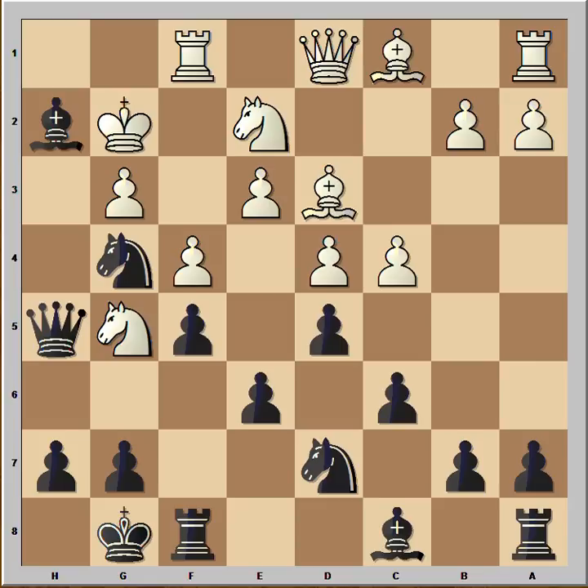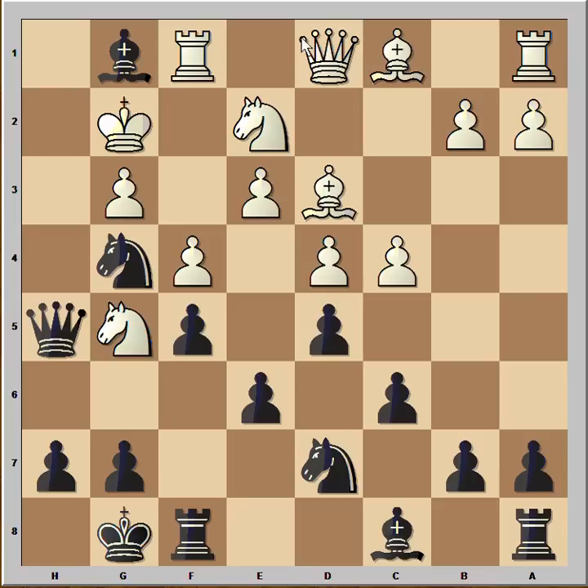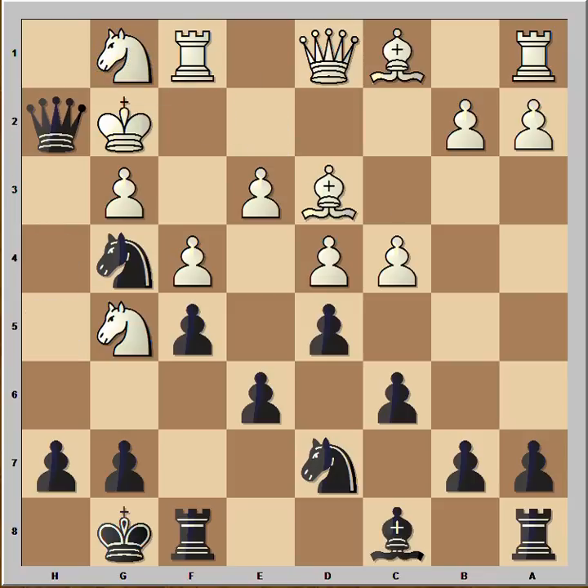It is black to move. What would you play in this position if you had black pieces? Neidorf played Bishop to g1. If King takes, then Qh2, checkmate. In the game, White captured the Bishop with the Knight.